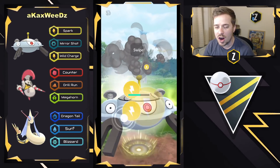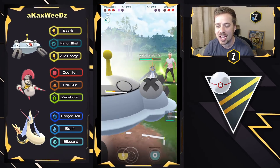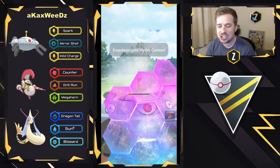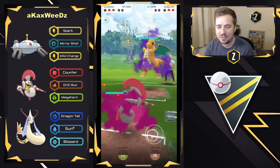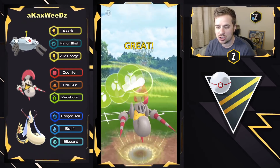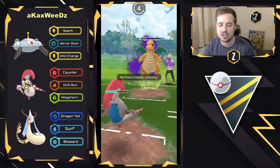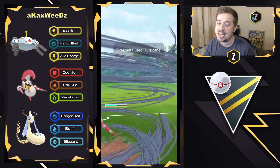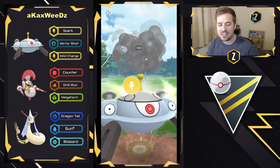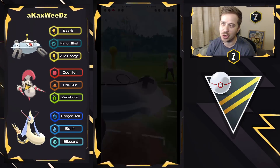Magnezone comes in and throws Wild Charge right away — it gets the final shield from Empoleon, but the switch clock is not back up. Unfortunately can't get to another charge move in time. They opt to shield and swap into S-Cavalier versus Shadow Dragonite. Megahorn is resisted but still hits hard. Dragonite can't farm down and throws a Hurricane, which takes out S-Cavalier. Magnezone comes in and farms down with Spark, has a Wild Charge ready — Boom! — one-shots the Empoleon. Close battle, very well played.